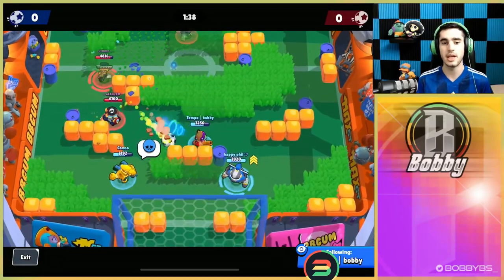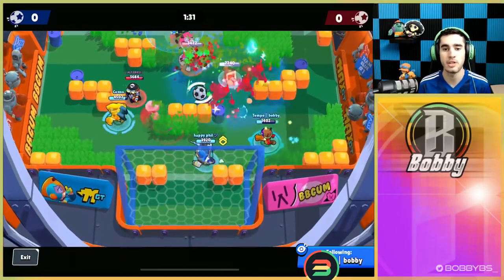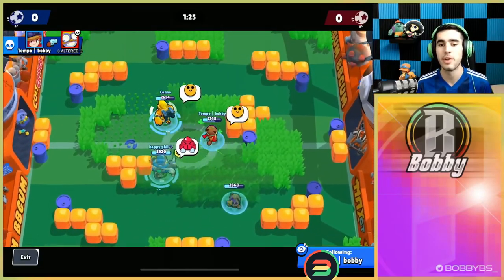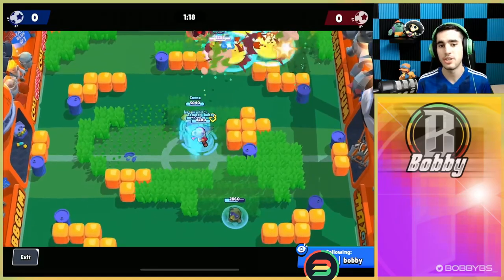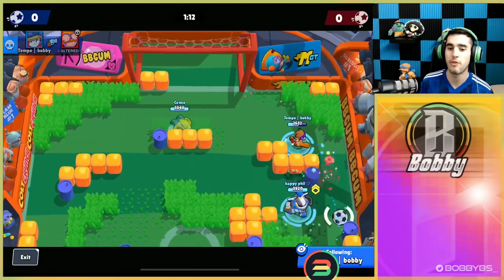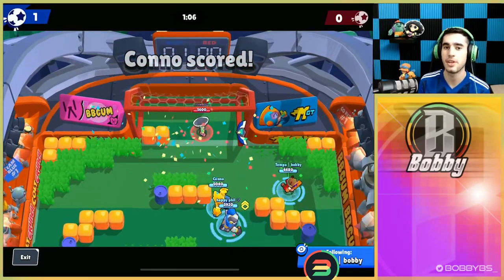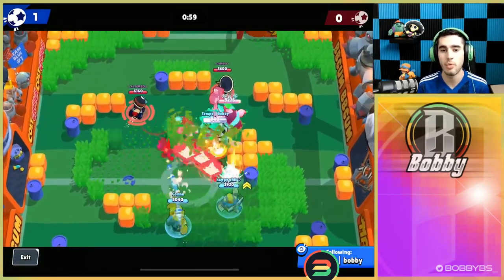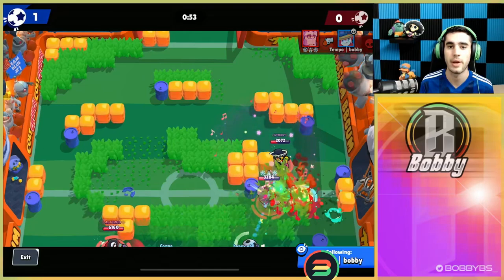Carl does a really fantastic job taking out my turret straight away — I probably shouldn't have used my turret right there with Carl against the wall, but you learn from your mistakes. I'm going to use my turret on this Frank over here. They're doing a great job as a team taking it out, but we're able to basically get that team wipe from them firing just two shots at the turret, not even at them. Even though Jesse's not a top 10 brawler, if you know how to use her she's really really good. We get the 1-0 lead.